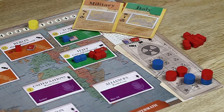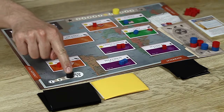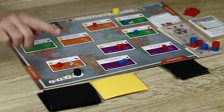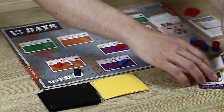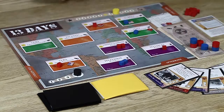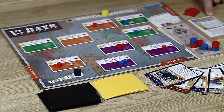Before proceeding to the next phase, you check to see if any player triggered Global Nuclear War and ended their game. In the seventh and final phase, you advance the round marker and proceed to the next round. If this was the third round, you tally up the aftermath pile and award the two prestige. After doing that, the winner is the player who has the most prestige. In case of a tie, the player holding the personal letter is the winner. And that's how to play 13 Days — thank you for watching and enjoy the game.